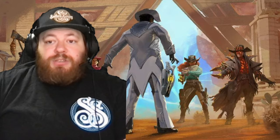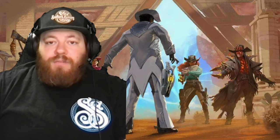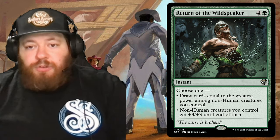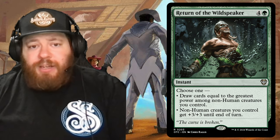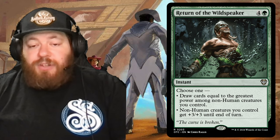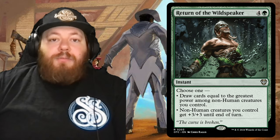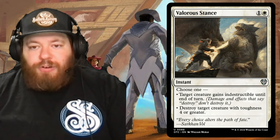Moving on to instant reprints. Return of the Wildspeaker is a green instant for four and a green. Choose one: draw cards equal to the greatest power among non-human creatures you control, or non-human creatures you control get +3/+3 until end of turn. If you've already made a ton of tokens and you're trying to overrun the board and do as much damage as possible, that's the choice you want to make.